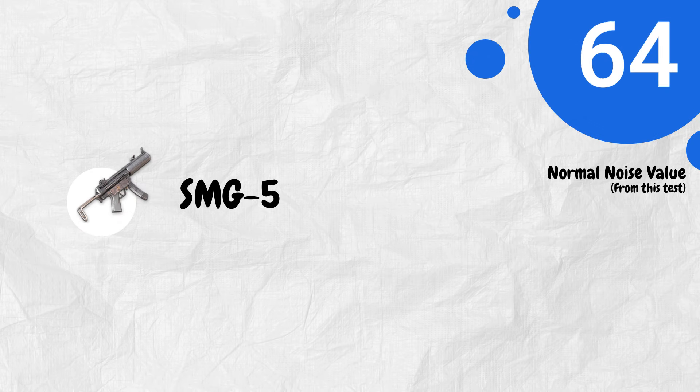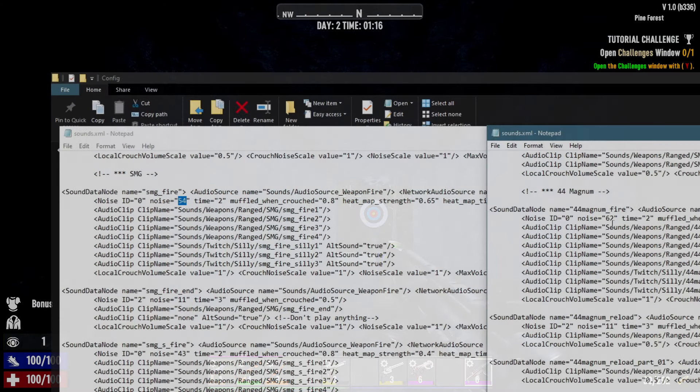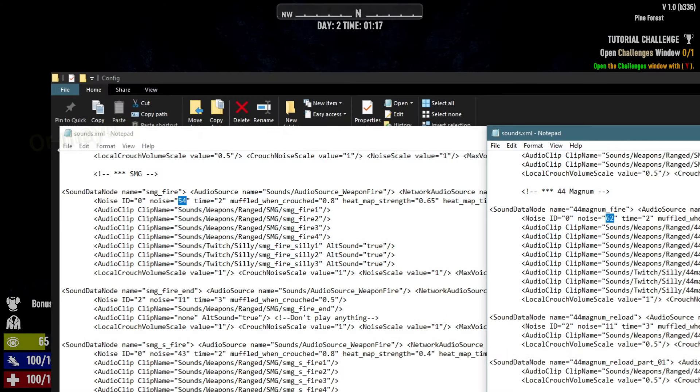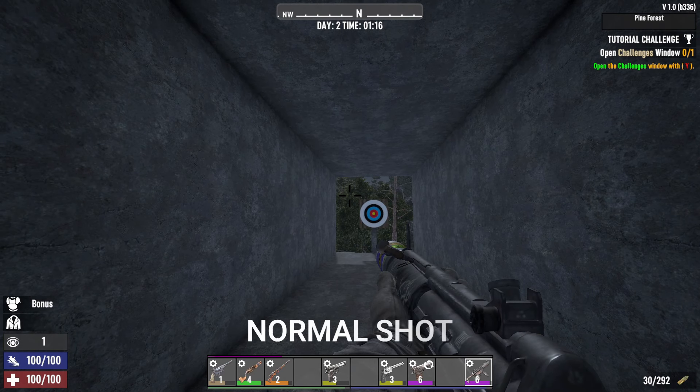Moving on to the SMG5. This weapon was the reason I decided to test all of this. As the XML file suggests, it should be quieter than the Magnum, but the result in-game is different. Let's see the actual in-game value for this gun.